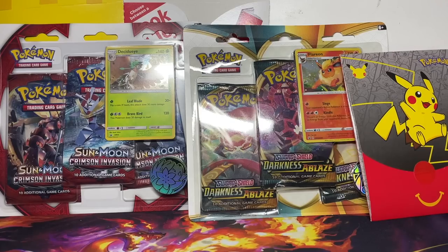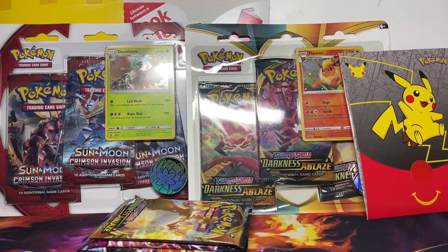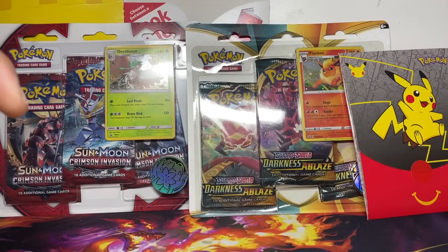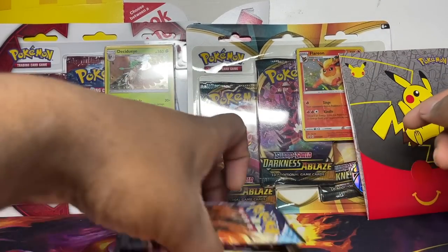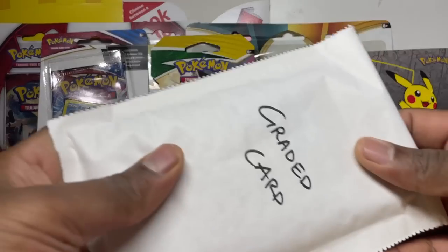There's a load more packs! We've got Chilling Rain, Fusion Strike, Darkness Ablaze. My gift was given to me by Akiax — I had to check because I forgot, and most people don't know unless they leave a note or check the return shipping. Since I'm the admin I do know who it is. Shout out to Akiax in the Discord, thank you so much! We also have Darkness Ablaze, Fusion Strike, Chilling Rain, Battle Stars — and Evolving Skies! This is a Christmas special.